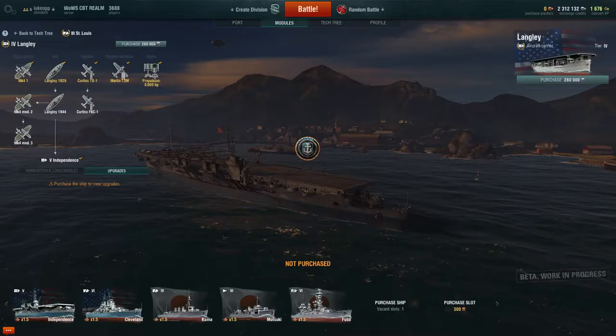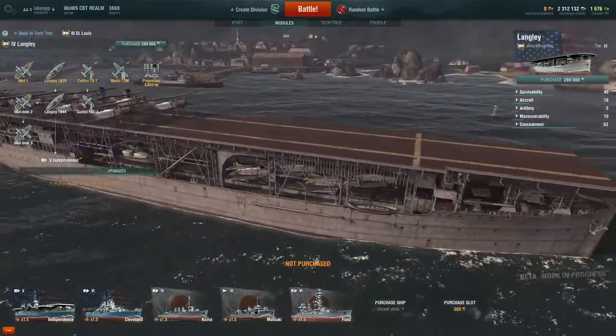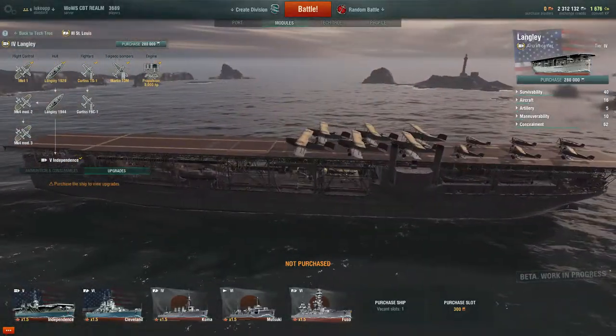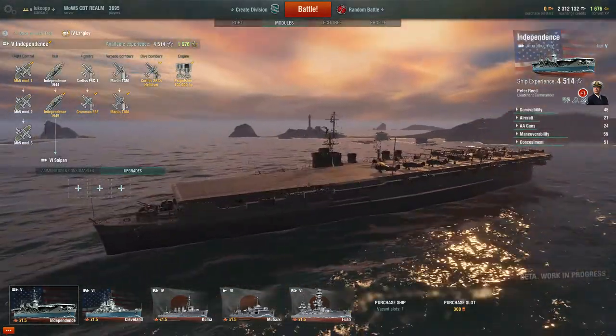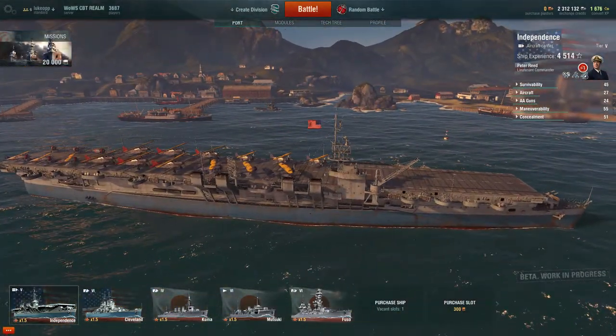I'll quickly click to the Langley just to show you guys what it was previously. This is the Langley, this is the Tier 4. It doesn't look so much like an aircraft carrier — it's more just a ship with a platform stuck on top. But today we're looking at the Independence, which is this one. So it has some interesting stats, this ship.